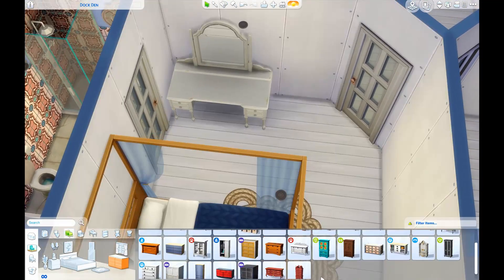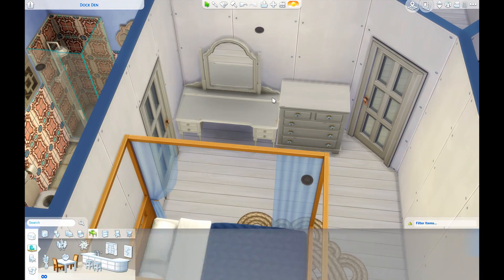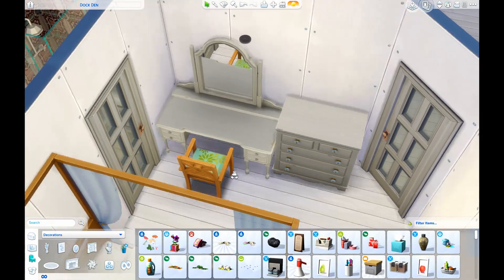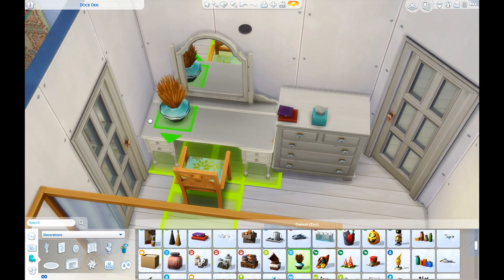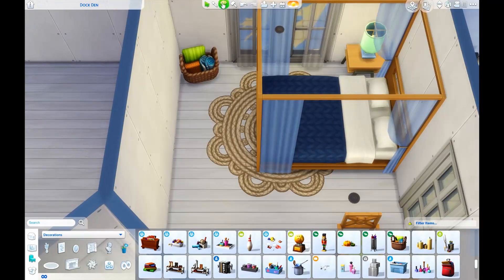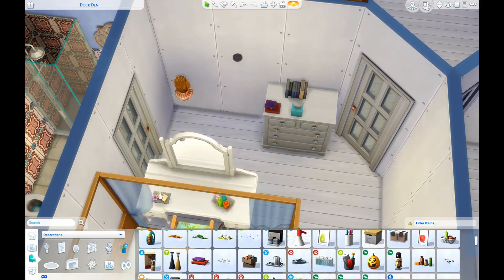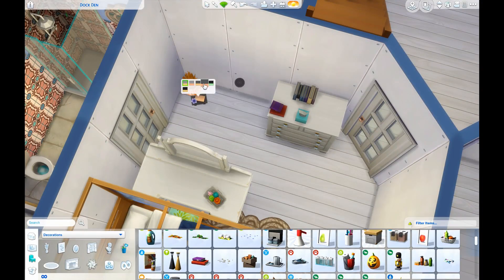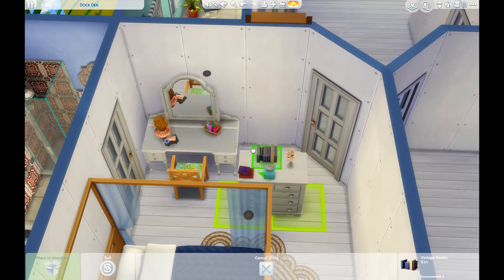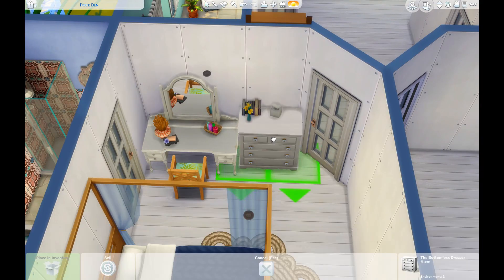I use a couple of plants from Jungle Adventure because I think those fit really well with this environment. Speaking of packs used in this build - this is by no means a pack-restricted build, however if you were wanting to download this and were a bit limited on packs, I would definitely say Jungle Adventure is a big one. I also use a lot of the brand new items from what I'm calling the Caribbean update to the base game that came last week.